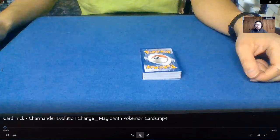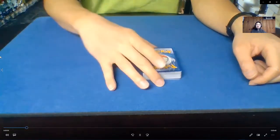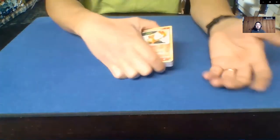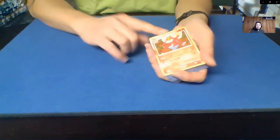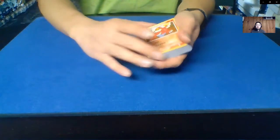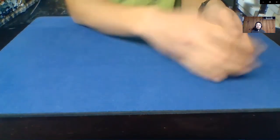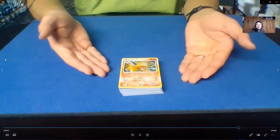Alright, here we go — Charmander Evolution Change. Hi everybody, I'm Nam. Today we're going to be doing magic with Pokemon cards. It's going to involve this Charmander. As everybody knows, Charmander evolves into Charmeleon — right, exactly. And Charmeleon also evolves, so we can't leave it like this because Charmeleon evolves into one of the most popular Pokemon — the fire dragon known as Charizard. And that is the evolution of Charmander to Charmeleon to Charizard.